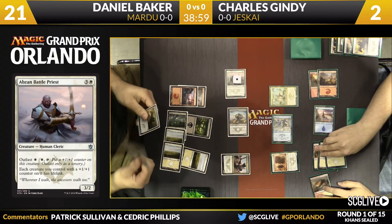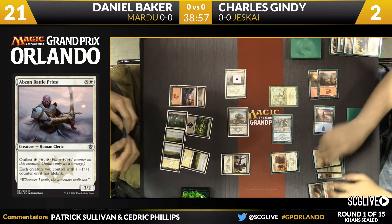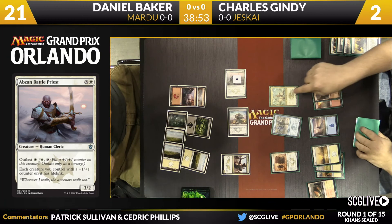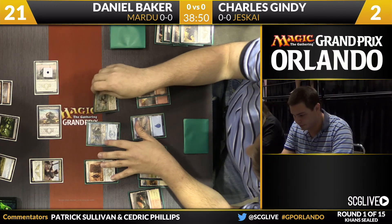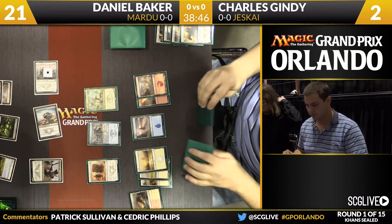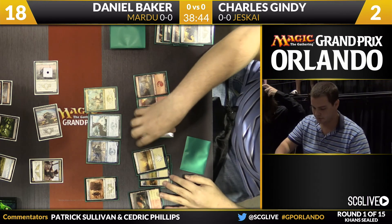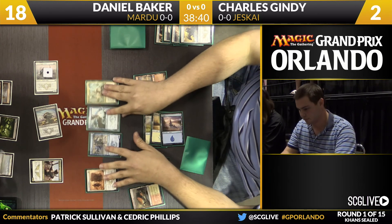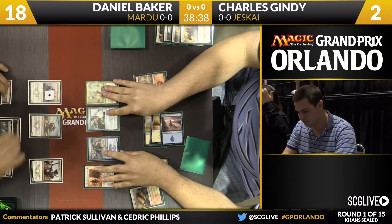Baker does a little outlast action, taking the Battle Priest up to a four-three with lifelink. Gindy draws a card at two life — it looks like he's just going to hold Mantis Rider and the Jeskai Wind Scout, and pass the turn back. Can he stabilize at two life?